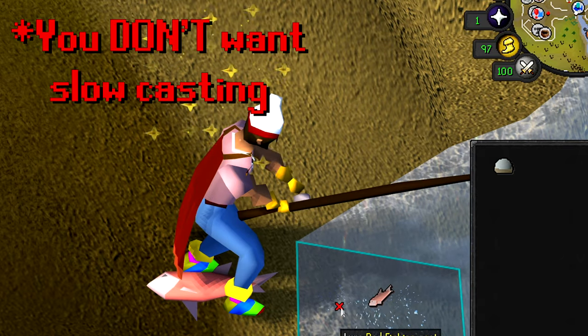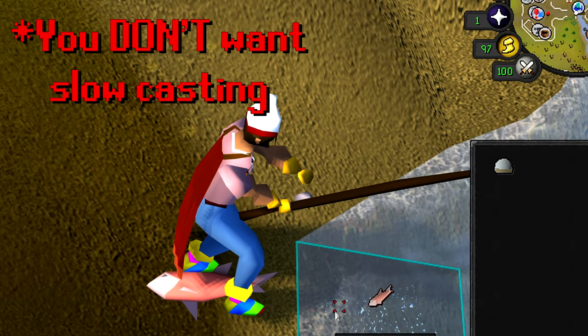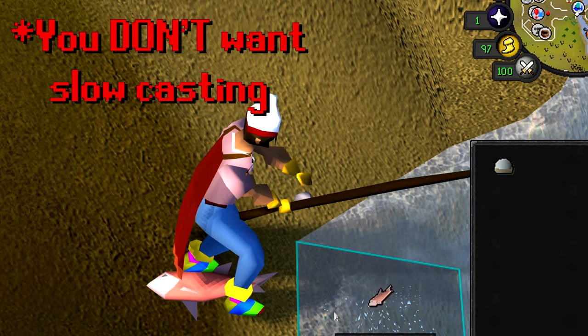If your timing's a little bit off, your character will sort of slow-cast into the water, which is something you don't want since it's slower than regularly fishing. If you notice you start to slow-cast, it usually is from clicking the fishing spot too quickly without letting your character start the picking-up-snow animation. To fix the issue of slow-casting, just click the snow again, wait for your character to start the animation, and then click the fishing spot to slap it.